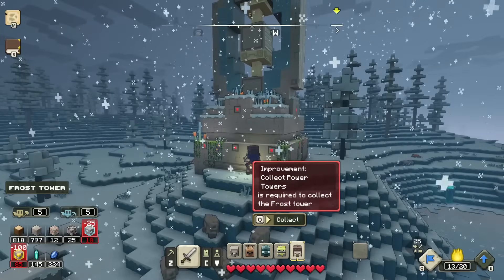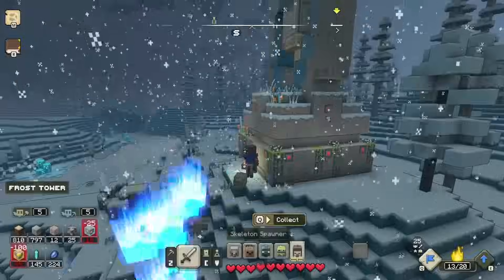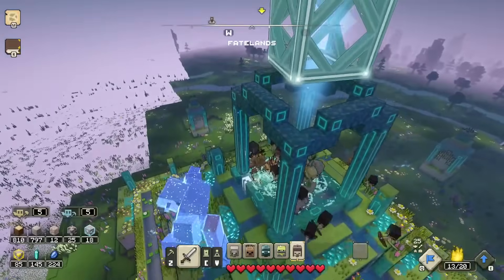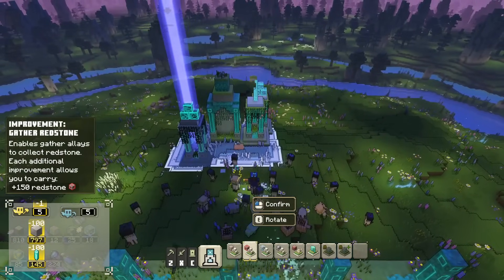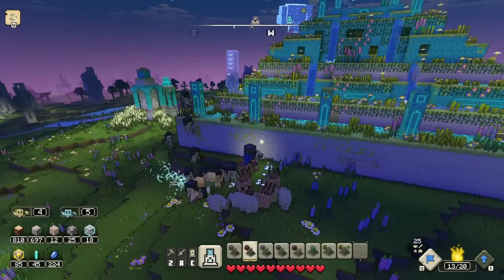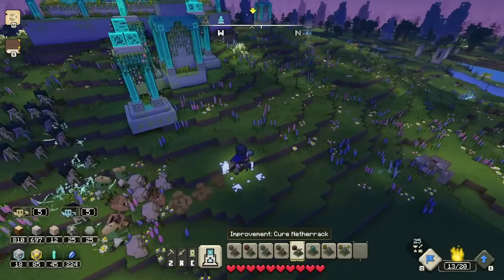The allies can help you take that tower with you if you want, and there are even more of them scattered all around the overworld — come back to the well and it'll teach you how. Improvement clay towers is required to collect the frost tower — interesting, and it's already marked on the map. This town is still going to be attacked tonight so we should get over there soon. We want to head back and get some other upgrades figured out — gather redstone since we haven't done that yet.